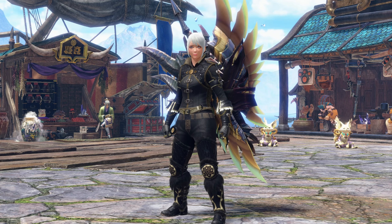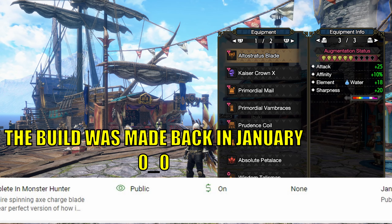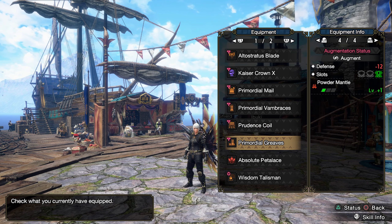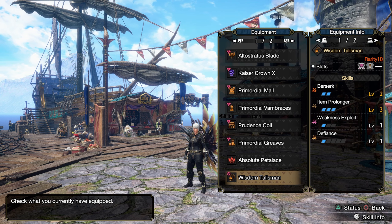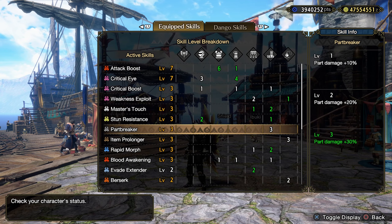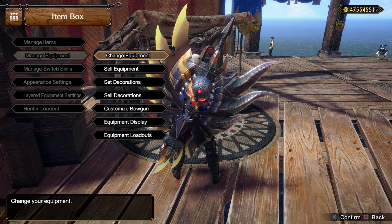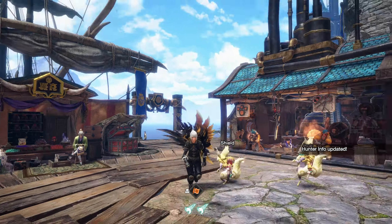Hello everybody, my name is Parak and in today's video I have finally updated one of if not my oldest chargeblade build — the vampire spinning axe build. This took a while to do just because the augments were a little bit annoying to get. Here is my talisman: Berserk 2 with a 3-1 slot and Item Prolonger 3. Here are all the skills and decorations — all the green numbers are from decorations. I layered the armor and weapon to what it was back in the day.